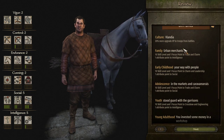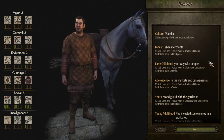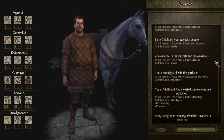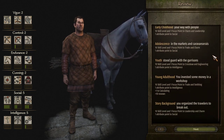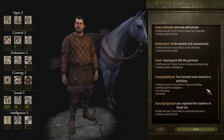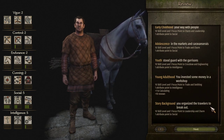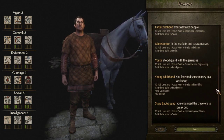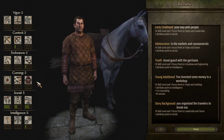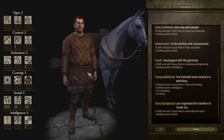For the background choices we go with Urban Merchants for Trade, Charm, and Intelligence; Your Way with People for Charm, Leadership, and Social; Markets and Caravanserai for Trade, Charm, and Social; Stuttgart with the garrisons for Crossbow, Engineering, and Intelligence; You invested some money in a workshop for Trade, Smithing, and Intelligence; and finally You organized the travelers to break out for Leadership, Charm, and Social. As you can see we've only gotten Social and Intelligence and pretty much nothing on the other four categories.